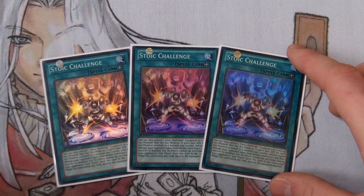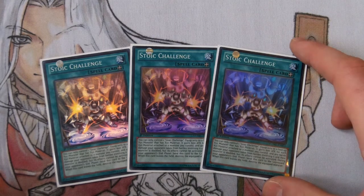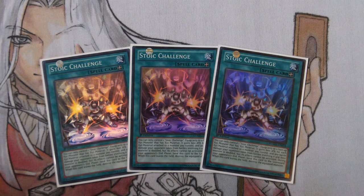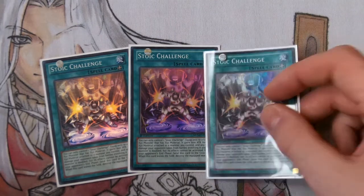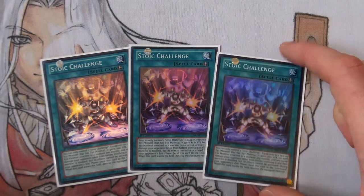The effect reads: you can only control one Stoic Challenge. Equip only to a face-up XYZ monster that has an XYZ material — so it has to have at least one or more. It gains 600 ATK for each XYZ material attached to a monster you control, and any battle damage is doubled. But the equipped monster's effects cannot be activated. During your opponent's end phase, send this card to the graveyard. When this card leaves the field, destroy the equipped monster.